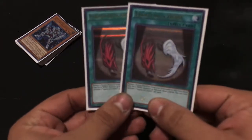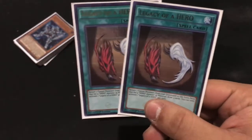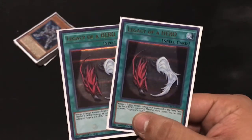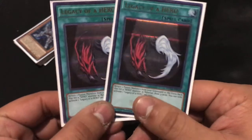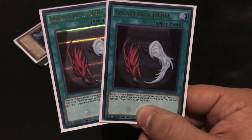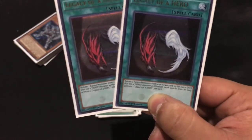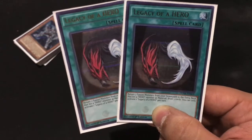To go along with the fact that I'm fusion summoning, I'm running Legacy of a Hero — a recovery card. I can probably bump this down to one since I don't use it too often. All I do is return two fusion monsters from my graveyard to my extra deck that list a Hero as material, and then I draw three cards. This does not work on Mask Heroes because Mask Heroes don't have listed materials; they just have effects. So this only works with my fusion-summoned Heroes that list Heroes as material.